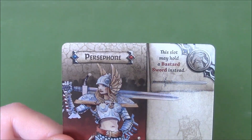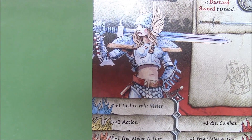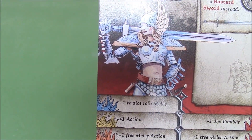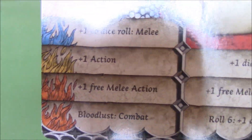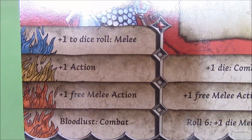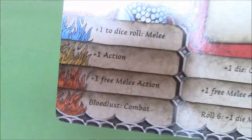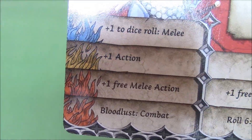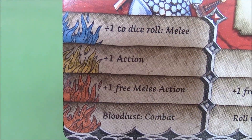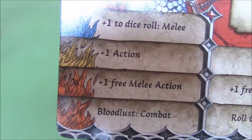Our next survivor is Persephone. She has plus one dice roll for melee, which isn't actually a bad start — maybe give her a hammer, she can hit some threes, it's good. She gets the plus one action. In Orange, she gets either the plus one free melee action, which is not bad, and Bloodlust Combat — that's actually really good. Either of those two are good; it all depends on the kind of quest that you're going for.